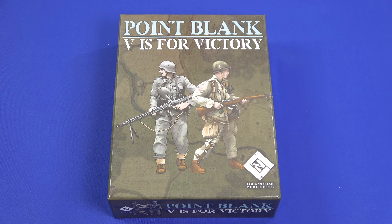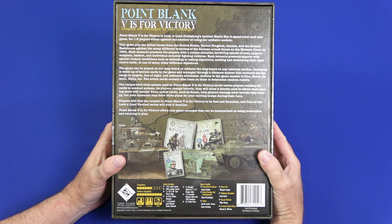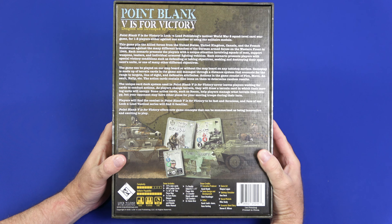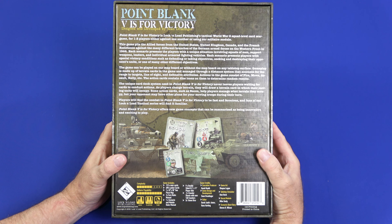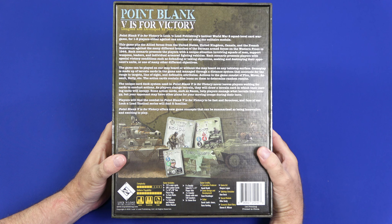Let's take a look at the back of the box and see what this game is all about. Point Blank V is for Victory is Lock and Load Publishing's tactical World War II squad-level card war game for one to two players, either against one another or using the solitaire module. This game pits the Allied forces from the United States, United Kingdom, Canada, and the French Resistance against the many different branches of the German armed forces on the Western Front in 1944. Each scenario presents the players with a unique situation involving squads of men, support weapons, leaders, and individual armored fighting vehicles, with special victory conditions such as defending or taking objectives or seeking and destroying their opponent's units.